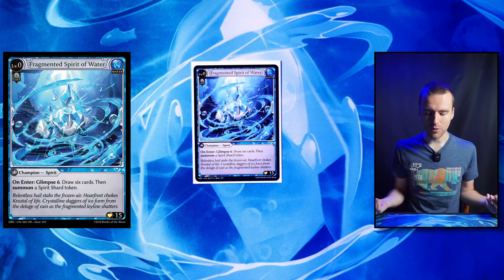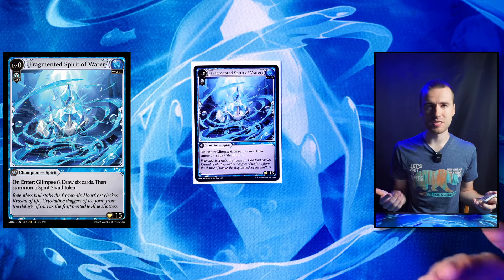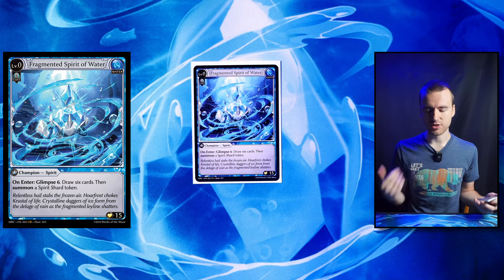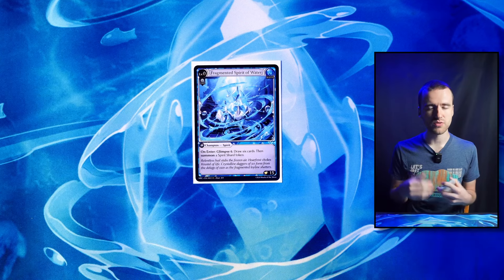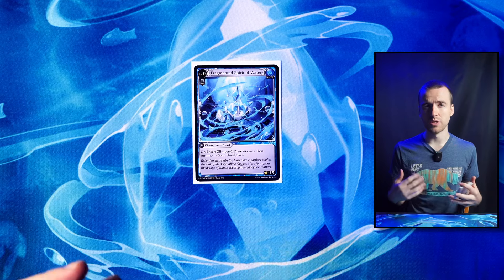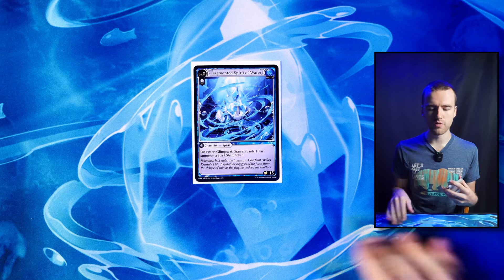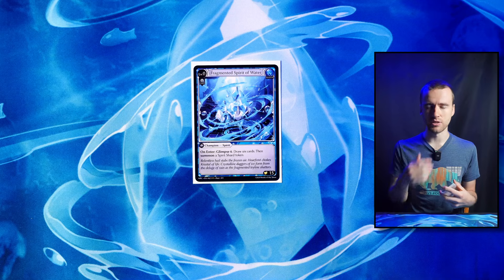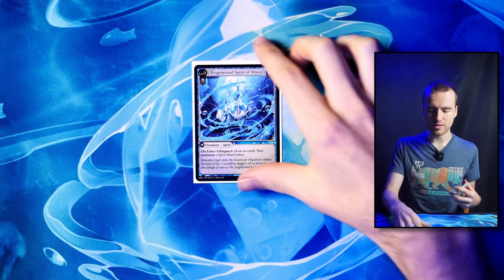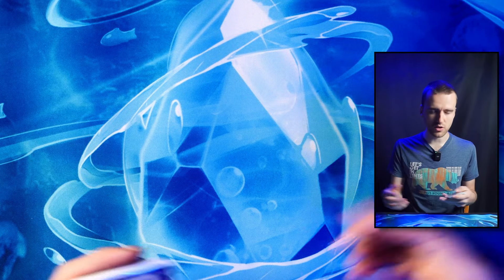So we have the Fragmented Spirit of Water. It's crazy important to get some specific cards in your hand to start with this deck, so we need to go with the Fragmented Spirit. It feels really good in water specifically because a lot of the things you do in your early turns don't require a seven card hand. You get to level three eventually and you get to pop the Spirit Shard and draw an extra card, so you'll get seven cards eventually.